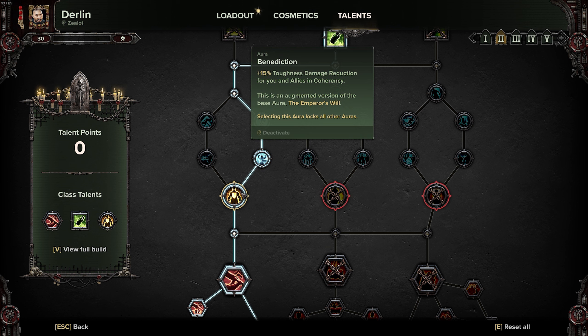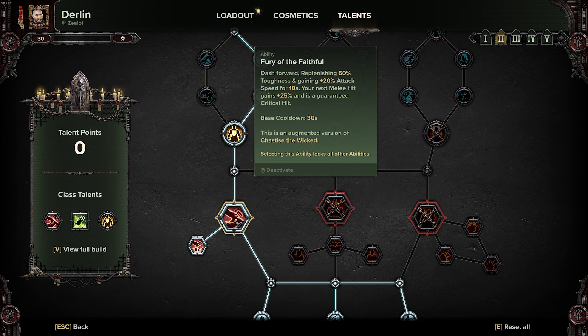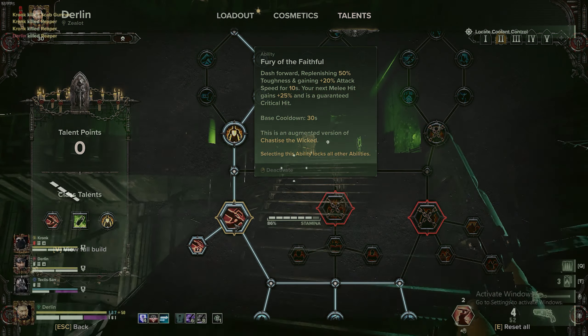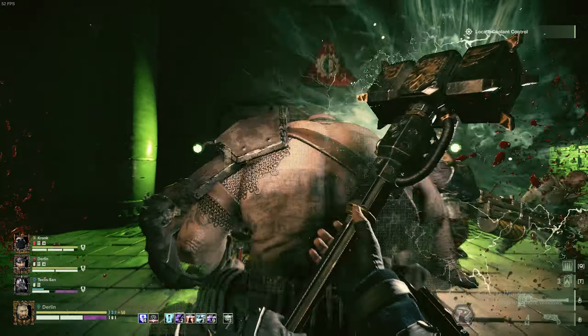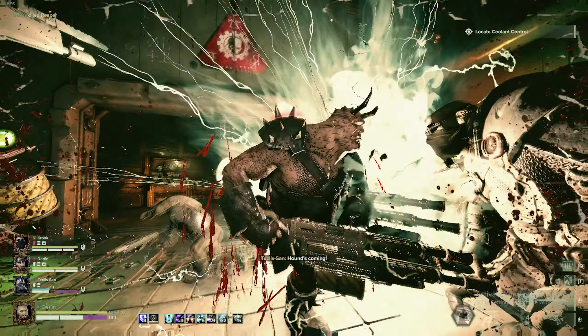Moving downward, taking Benediction as your aura — this gives you extra toughness damage reduction, good for both you as well as your teammates. Moving downward, I will take Fury of the Faithful as well as Redouble Zealot for that extra charge. Fury of the Faithful will allow you to close gaps to ranged enemies as well as move around the map much quicker. Upon skill activation you will immediately gain 50% toughness, which can be very helpful in emergency situations where your toughness is broken.